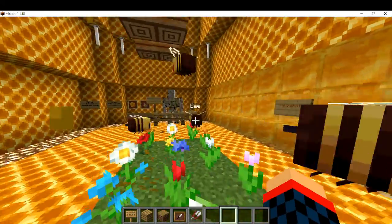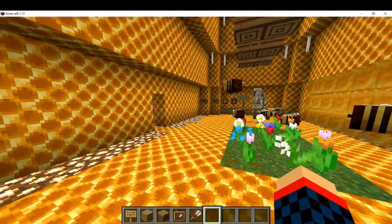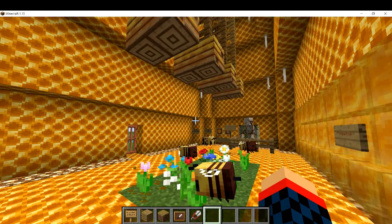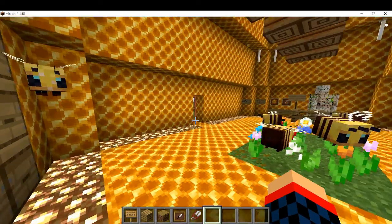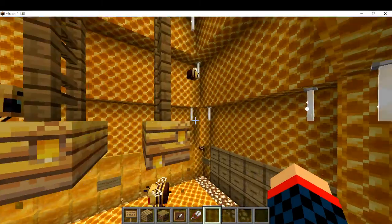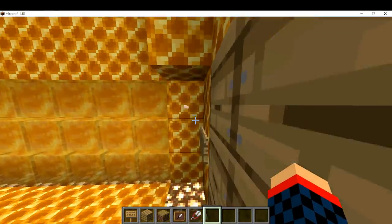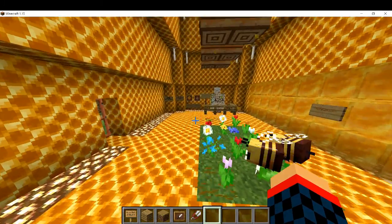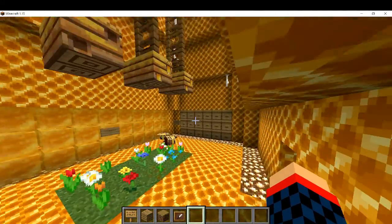The bees are all mad but they'll eventually forgive me. There's another way of storing bees — bee nests are the same as beehives but hold a collective amount rather than a set amount, making them more useful. Oh, he's back in his home now.